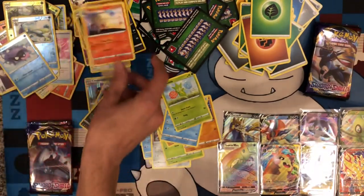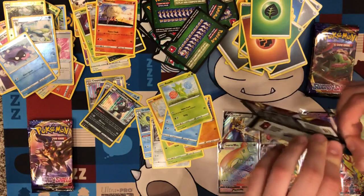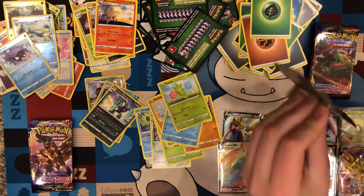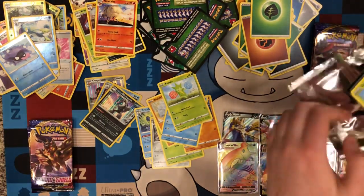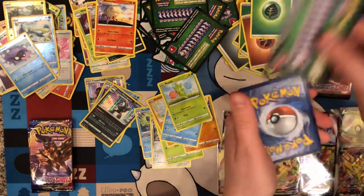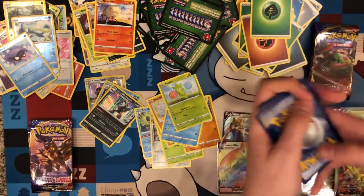Ninetales, Zacian. We need another secret rare out of this — a gold card would be nice. Gold Ordinary Rod would be nice. Something other than a green code card would be nice. A hollow would be nice at this point.